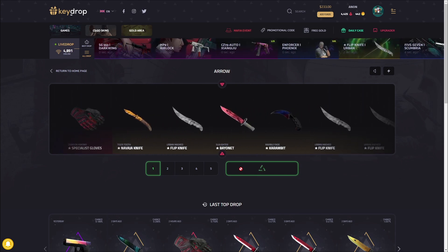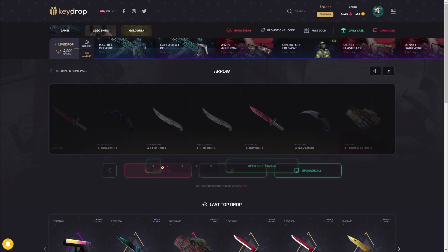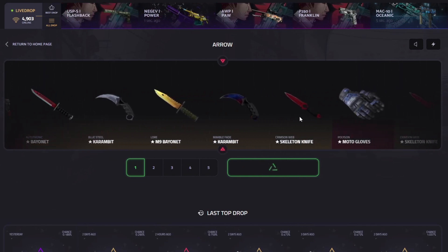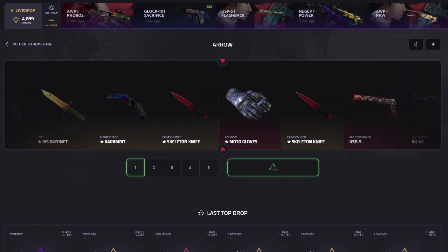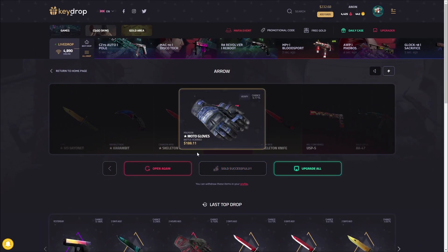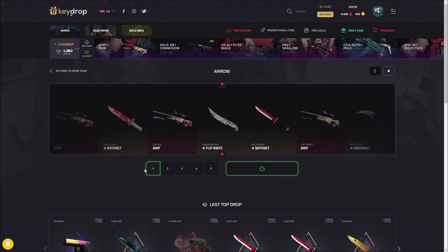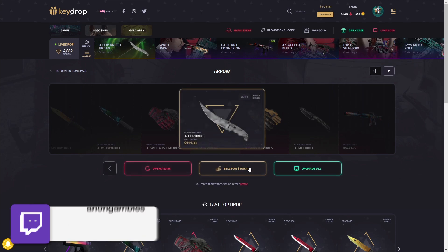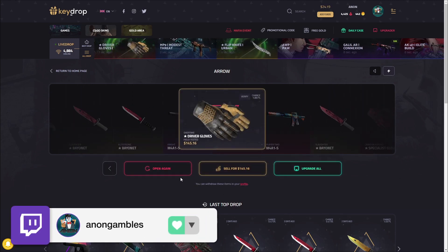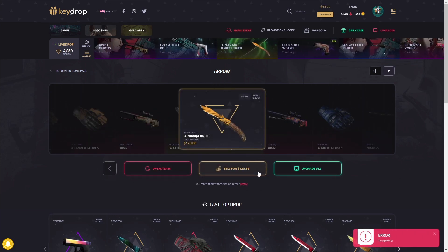Just one good hit, that's all we need. Not gonna be it either. We're gonna sell it back and do it again. If we don't make a decent profit here we might not be able to open anymore. Case gods — it is profit, not gonna complain. Sell this back — quick spin and get something really good. Just one more time.